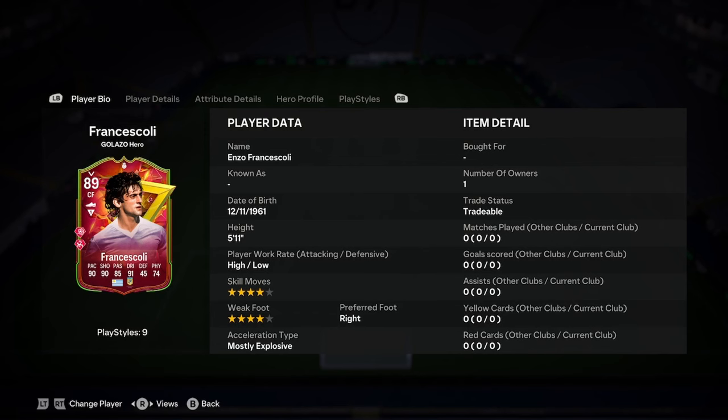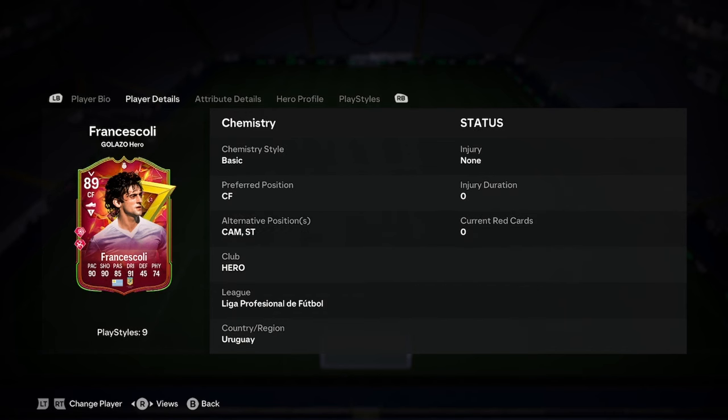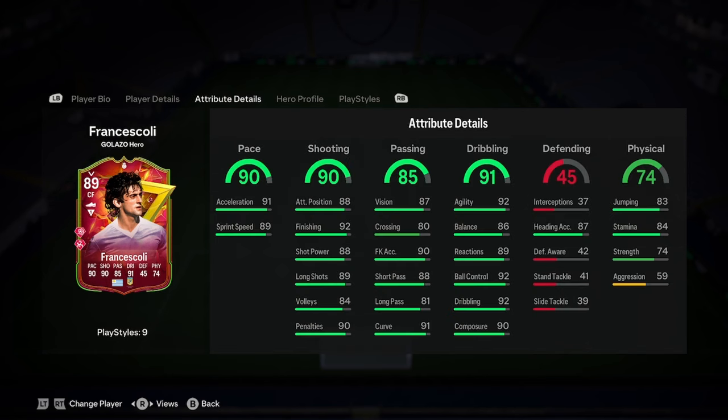Let's jump into this one. Enzo is 5'11", high/low, 4-star, 4-star, right foot, mostly explosive — that's a very, very nice star rating. He can play CAM, he can play Striker. We'll be discussing which is the best position for him and whether he can play out of these positions, because sometimes it does lie.